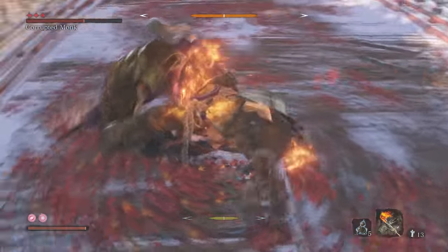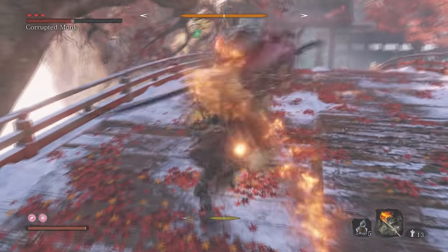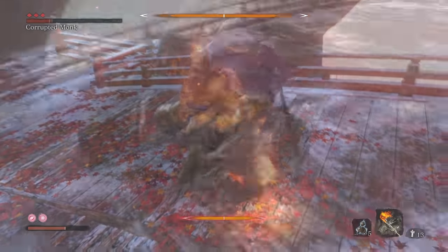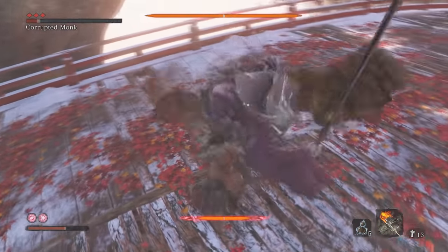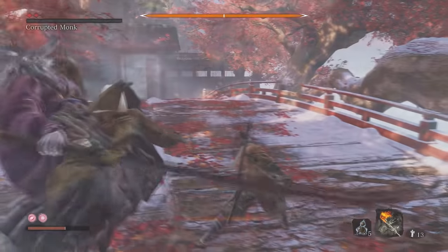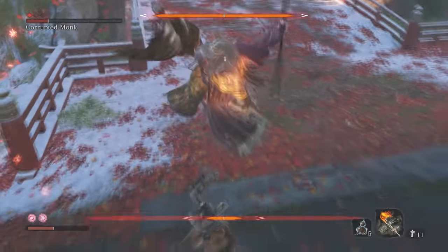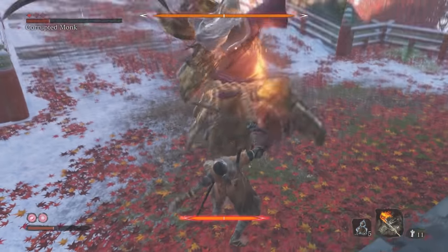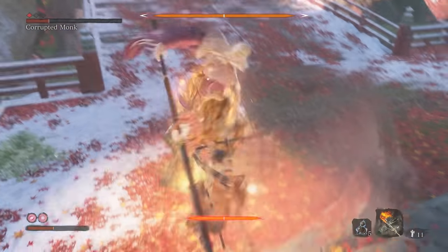Deflect is so good because in addition to avoiding damage, you actually deal posture damage to your enemy if you time your block correctly. You can deplete even more posture if you successfully deflect multiple attacks in a row. Fill an enemy's posture bar completely and you'll be rewarded with a death blow. Time your block incorrectly and you won't take damage, but you will eventually be knocked off balance, requiring you to spam block or dodge to get your posture back.